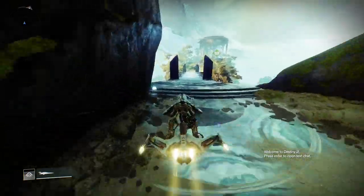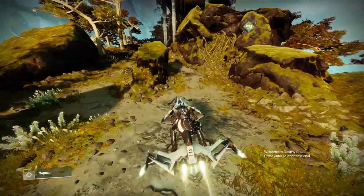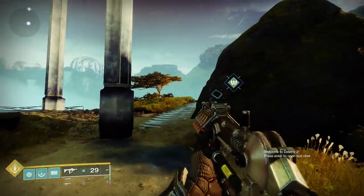Once you reach this sort of temple, you're going to want to get off and then you can grab your Ascendant Challenge Bounty and then your Tinctures of Queen's Coil if you need them.